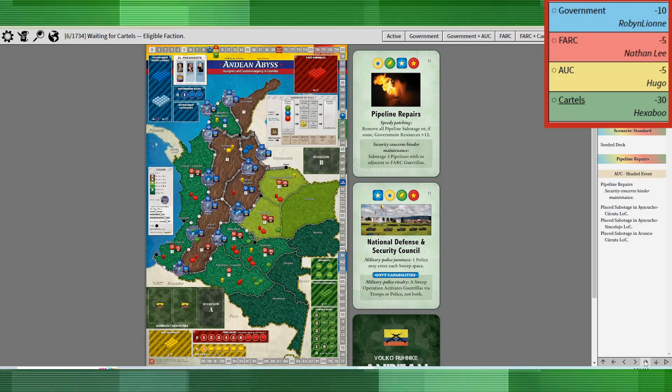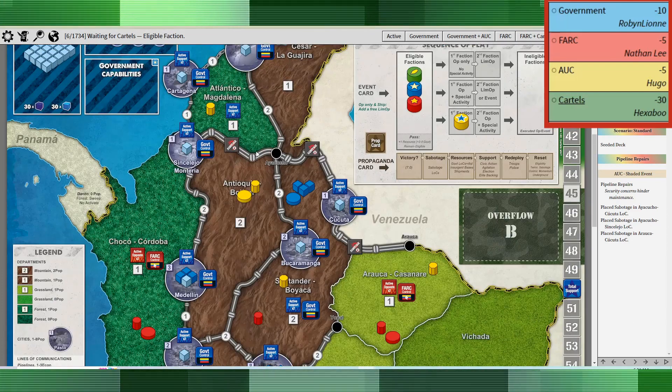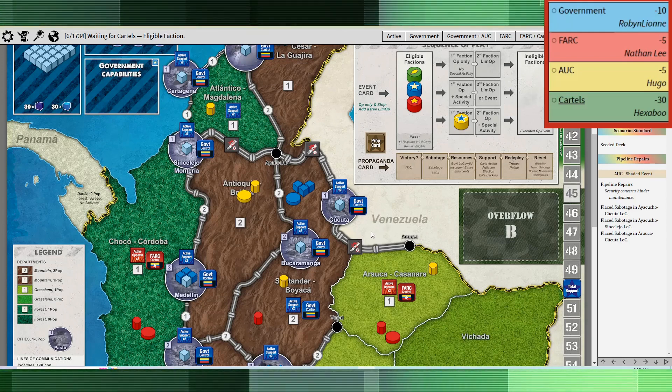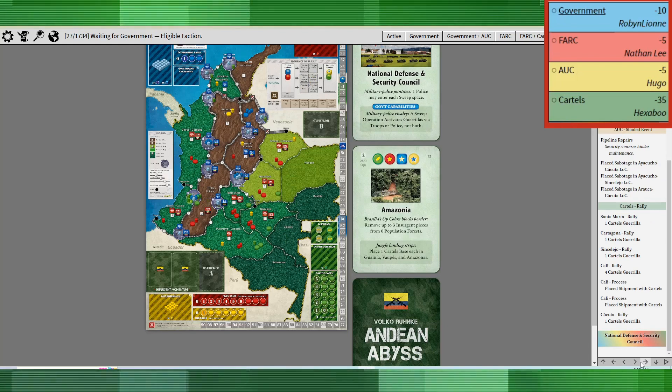The AUC was up first and took the event to play some sabotage next to the pipelines for the three-value pipelines there, which is quite a powerful and aggressive move this early on, but that was the best move. The cartels are up next and they essentially did a rally all the way around.